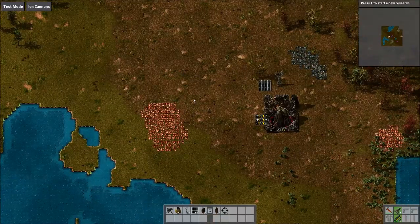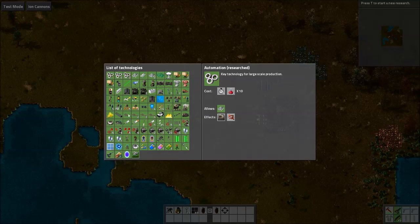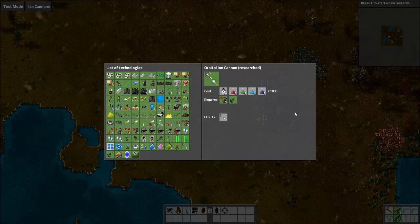Let's start with the research. It adds the orbital ion cannon research to the game and it is expensive — 2,000 packs, because there are 2 times 1,000 of each science pack with a 60-second timer. So quite a lot, pretty expensive.